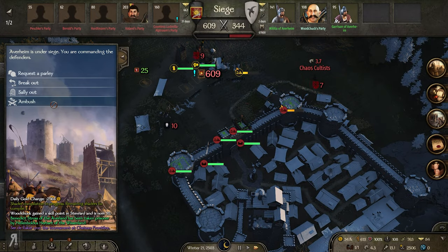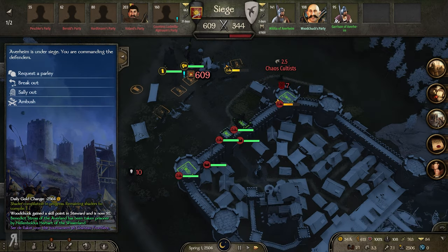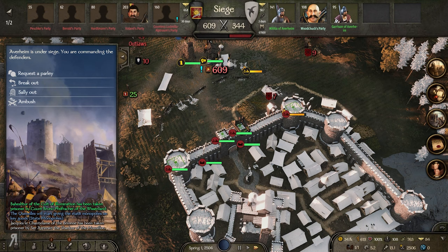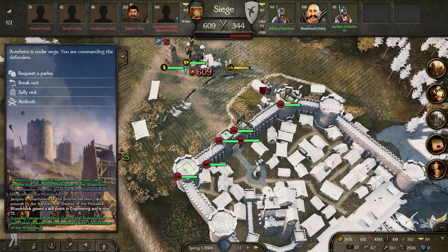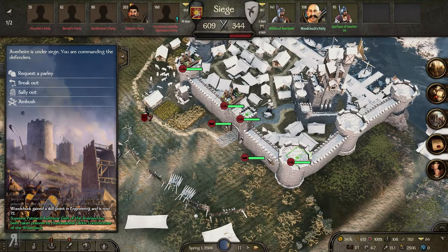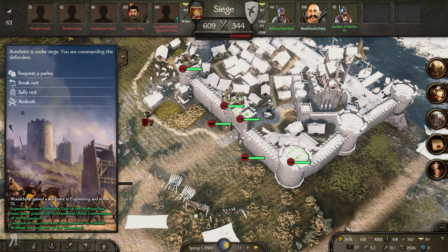By ambushing them, maybe that would be an idea to force them straight into the siege - I'm not sure whether that's a good idea. Every single one of my catapults is up and running now, as you can see, every single one has been built.